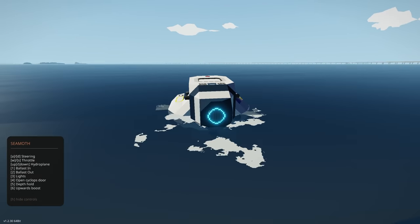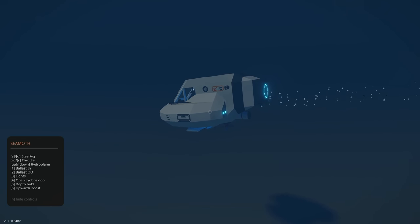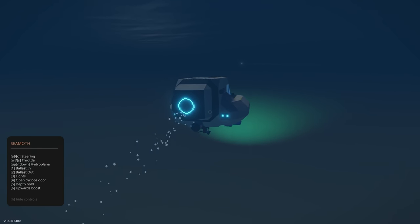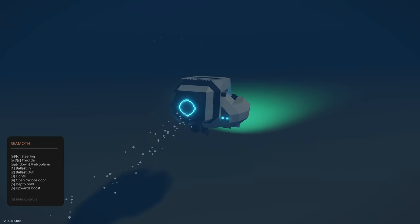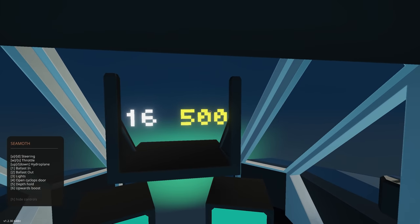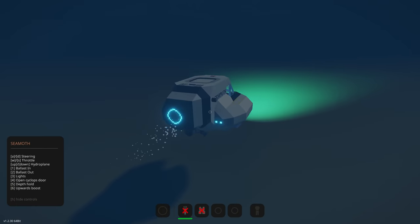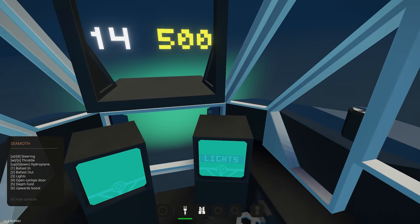We're above water so diving doesn't help much yet, but you can use it to dive. I'm activating depth hold — set it to five — and now it's just going to hold that depth without any input. Very quick in turning. You can see what I'm guessing is our depth reading at 500. Stopping and rising we can use the ballast system — ballast in and we're sinking, then turn it off.